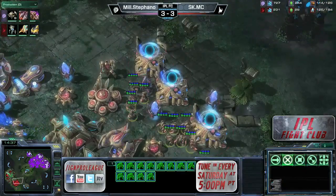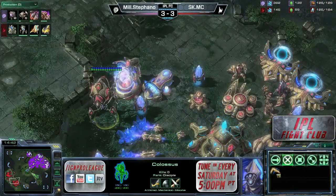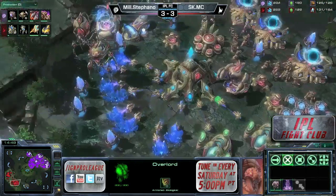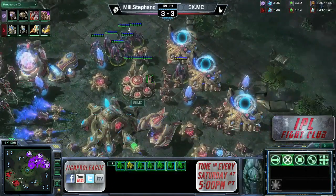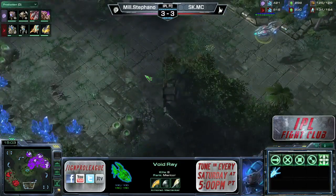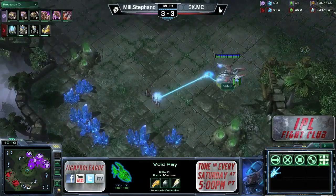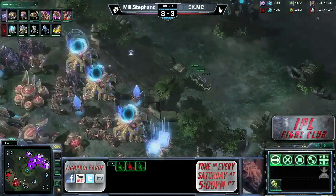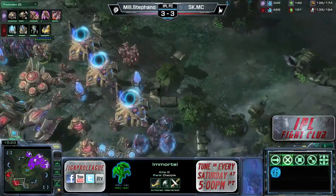He could push out and try to take a third but it'd be such a late third. He's hiding the colossi — taking a page out of Squirtle's PvT book. It looks like he's waiting for a third colossus to finish before making a big push. The void ray is still running around and looks like it's going to clean up these zerglings. This is good because it may make Stefano think that MC is interested in expanding. Those zerglings get a glimpse of an immortal but that's about all.